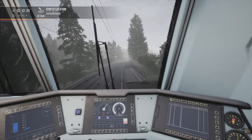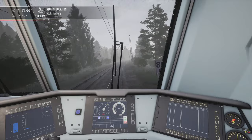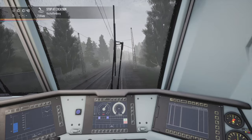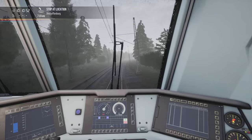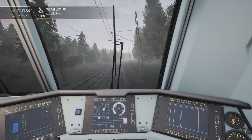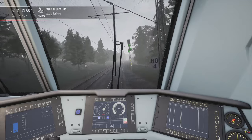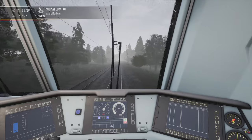Hopefully the train we are trailing managed to increase the distance between him and us. We still got 7.9 kilometres to go — let's stay focused. Now all we have to do is operate SIFA. Signals are green, distant is green — perfect, we can carry on.